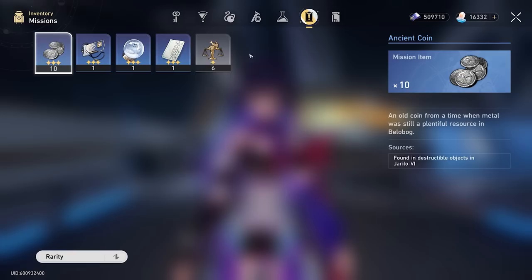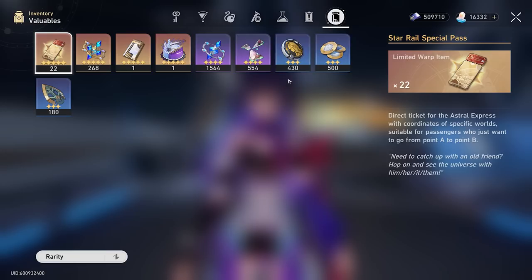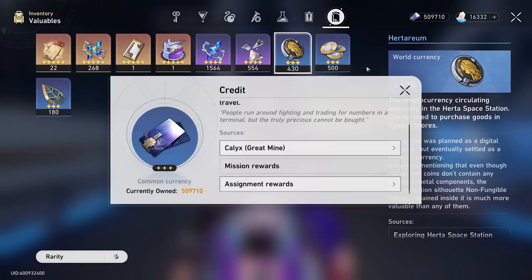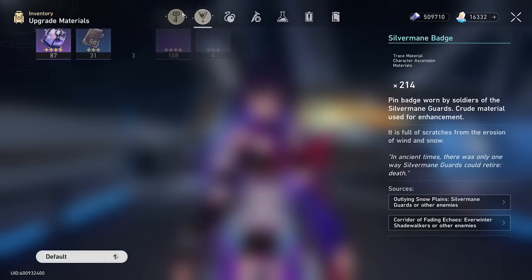My artifact inventory is really bleak. I've been salvaging most five-stars to try to get better pieces, but it really hasn't been working. I do have six Praise of High Morals. In my valuables, I have 22 limited Star Rail passes, 500 extra Oneiric Shards, one Herta Bond currency, and a lot of undying starlight — I'm trying to save up for that five-star light cone. I only have 500,000 credits right now because I've been spending so much and haven't grinded money.